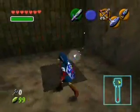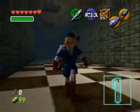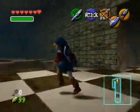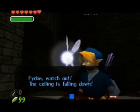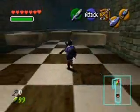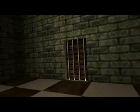Alright, so we've got to jump off here and run down here. This is a weird room because the ceiling falls. And you can actually just run right through this — it's pretty simple.